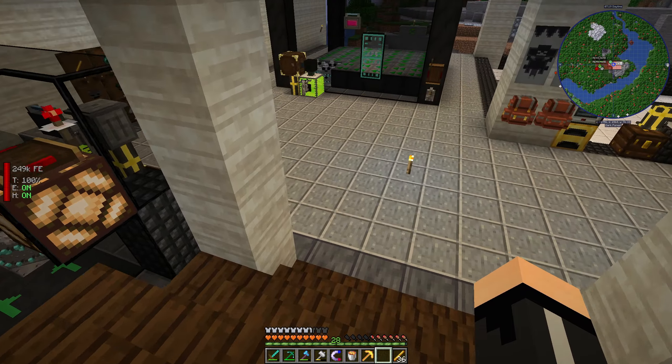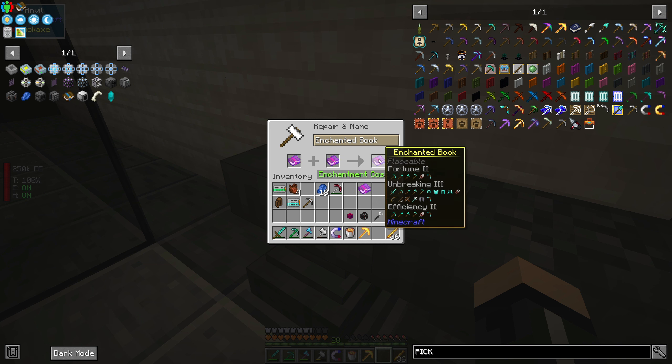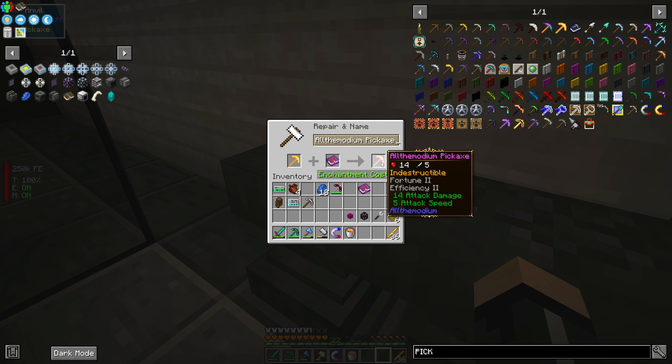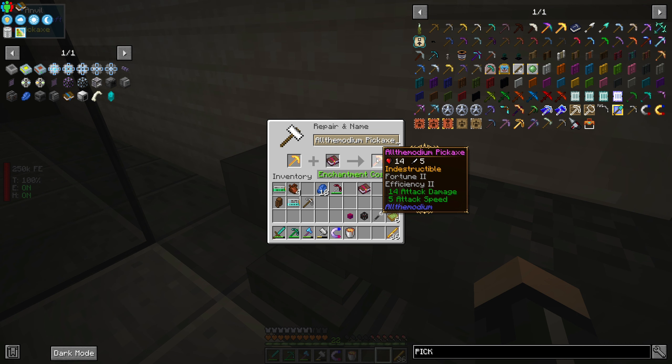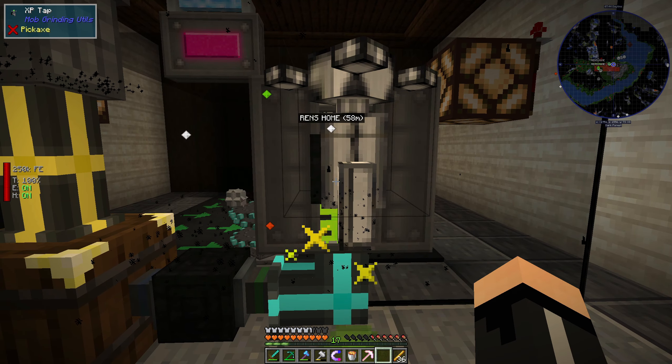So we just need to take this over there — that gives us Fortune 2, and that's perfect. We got what we needed: Fortune 1 and Fortune 1 gives us Fortune 2, Unbreaking 2, and a thoughts-enchant. That's a beautiful enchant! So Fortune 2, Efficiency 2 — that's fine, that's good. It's only going to cost us seven levels. Then I'm going to fill this up.